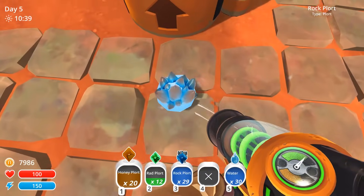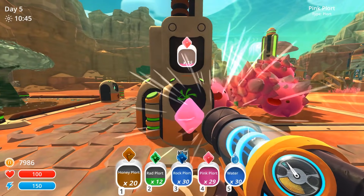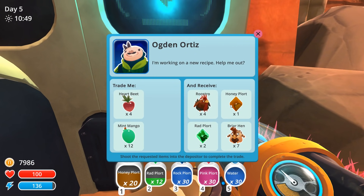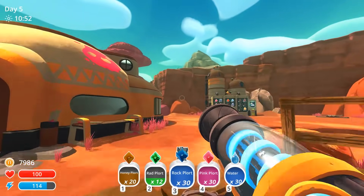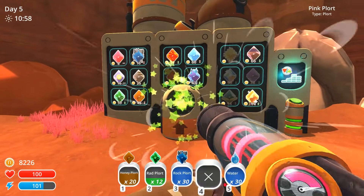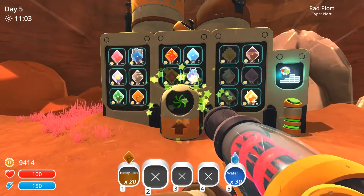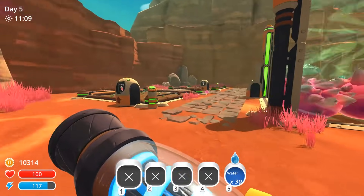I need to remember to check the range exchange, because another thing that's been changed — it's been a change ever since they added science — is that on the range exchange, you can actually get as a reward some kinds of science materials. There are special items that are only science materials. You get those from using scientific machines to extract them from the environment, and also you can get them in some random chests and from range exchange rewards.